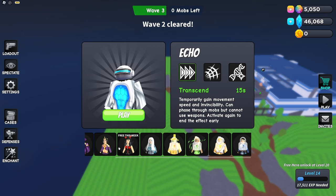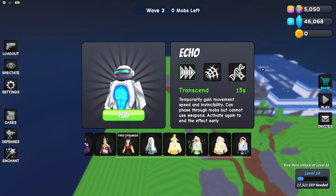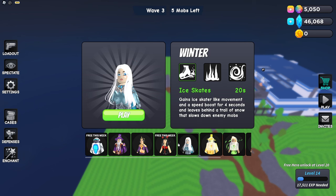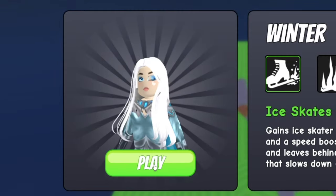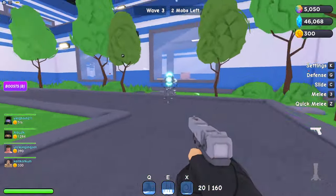To start things off, when you load into the game you get to choose one of the characters. I think you actually get a free choice when you hit a certain level — I think level 10 — and then there are also rotating weeks of certain characters. My personal favorite is this one, Winter, because this character is just great for massive hordes on the map.